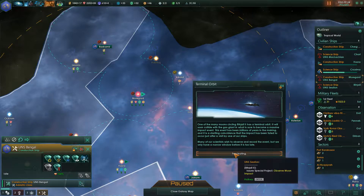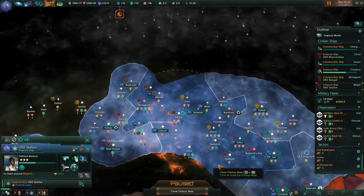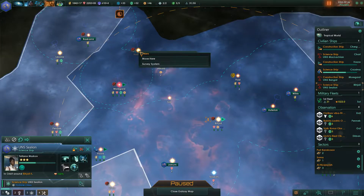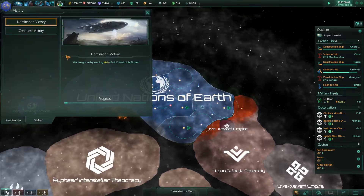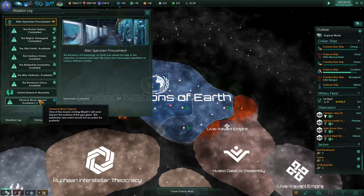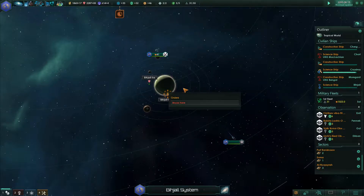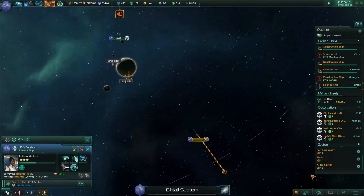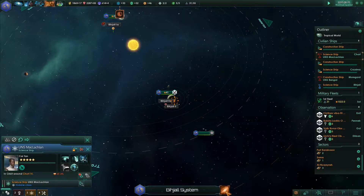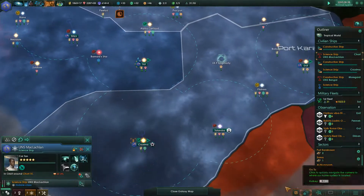Not surveyed - oh, that's a bit of a problem. Terminal orbit - one of the many moons circling Barge offers a terminal orbit that may soon collide with the gas giant, which would become a massive impact event. Special project, situation log updated. Where's the nearest ship? I want you to get in and survey that system. Observe moon impacts. Go to - it appears to be an artificially carved slab of rock. Situation log updated.